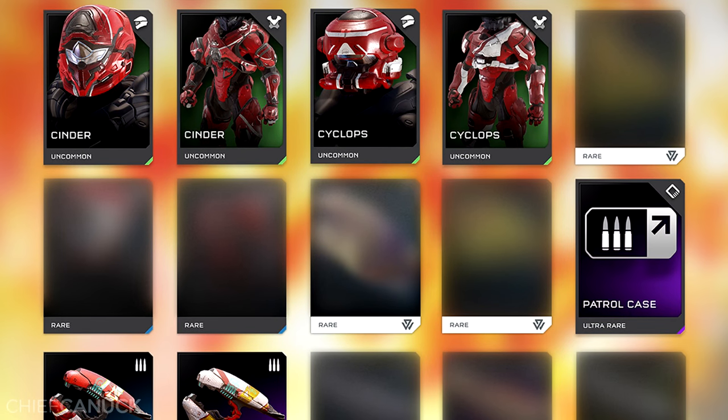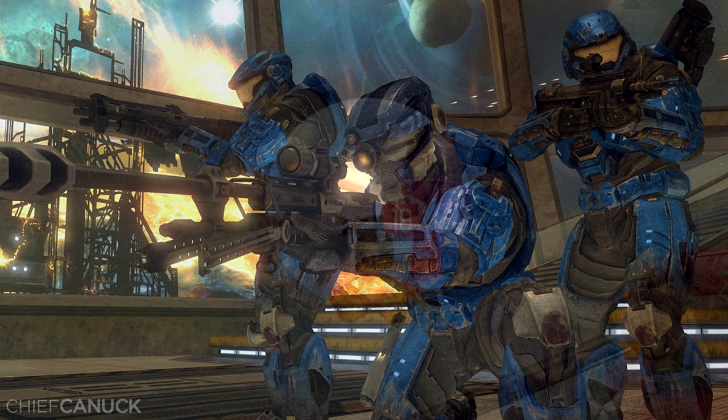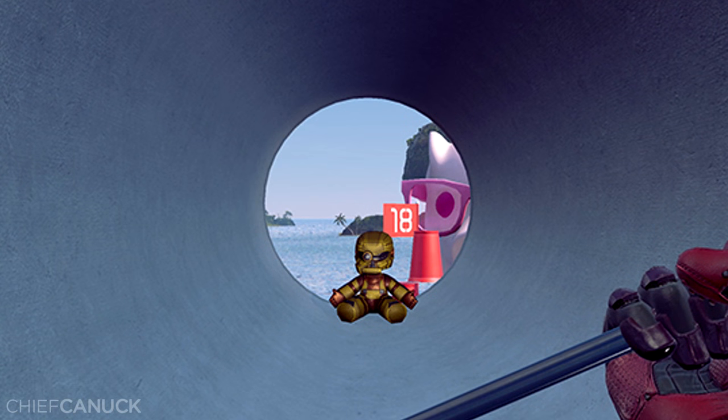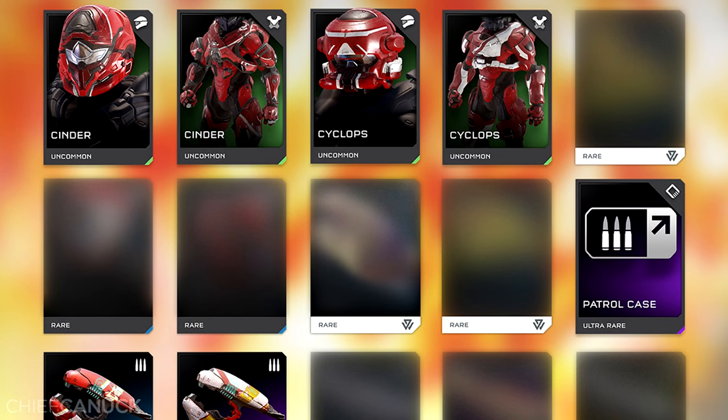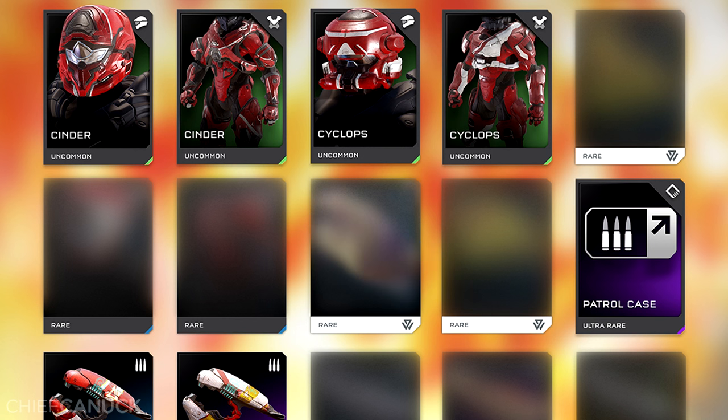Below that, we have a rare armor set which could be the elusive GRD armor, first teased with Reach but never made it into the game — especially with a GRD doll being teased with the other Forge teasers. Next to that, we have what people seem to think is a plasma repeater, and I kind of have to agree. Although the color scheme looks absolutely crazy, we'll just have to wait and see.